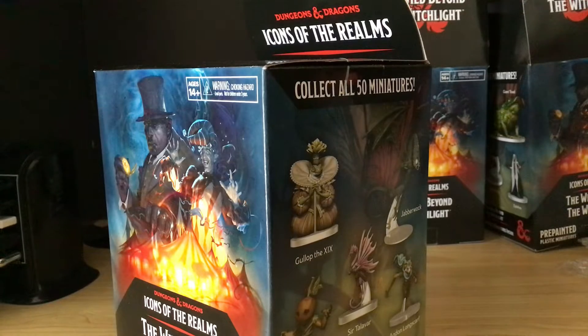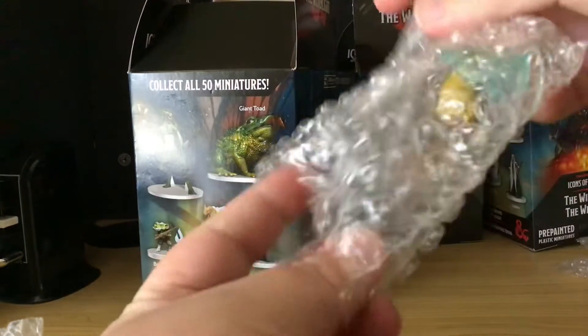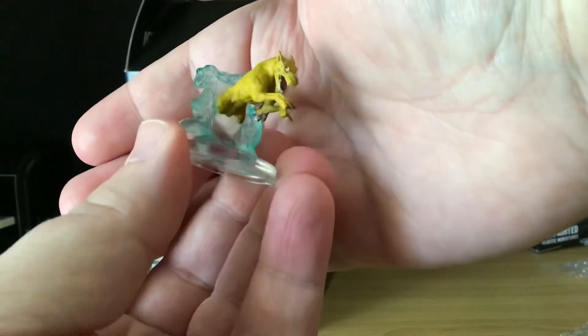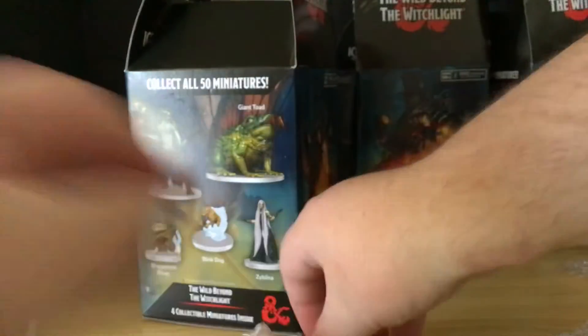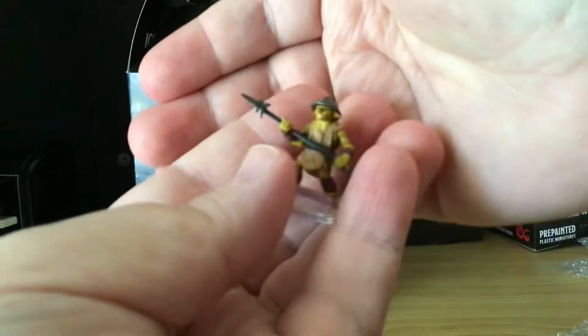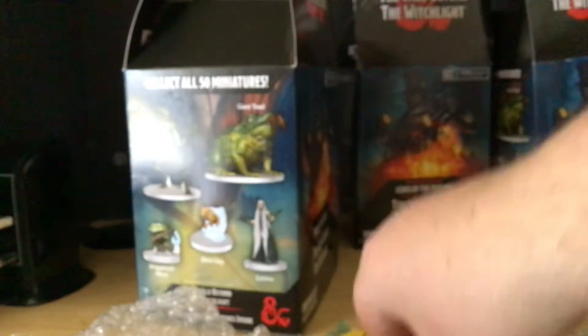The last box — I can't believe what's in it. I thought it was going to be the Jabberwock in here, but no. We have a Blink Dog — you can just take this off, mount it into a wall, like it's coming through the wall. Blink Dog number 16 in 50. Then we have that Wild Goblin, a nice little addition to any army building.